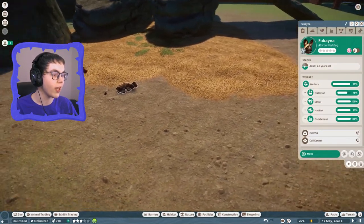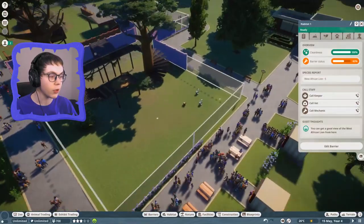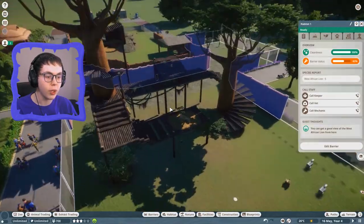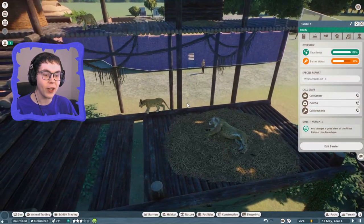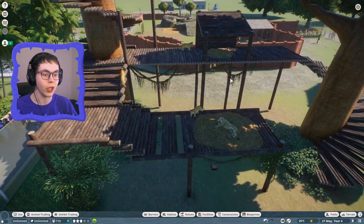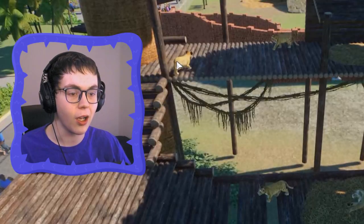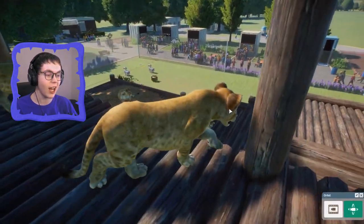Two years old - wow. So apparently this puppy has been growing pretty fast. We should have two lions, but it's telling me we have five lions now. What happened here? There's a bunch of cubs. Now I see why people are showing up. I have like three tiny cubs. Look at this little lion cub just hanging out on this gigantic clubhouse.